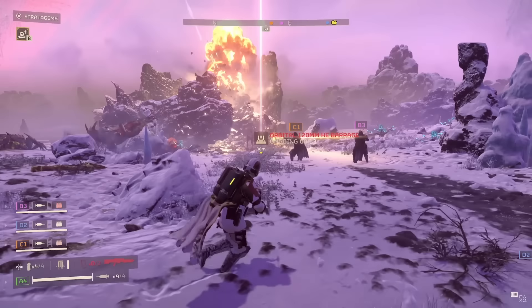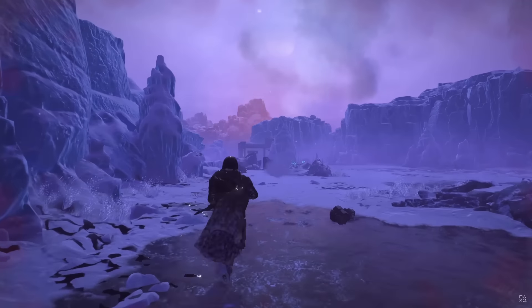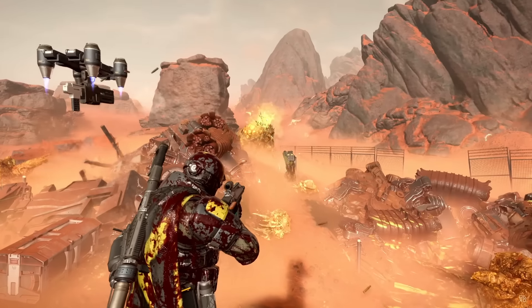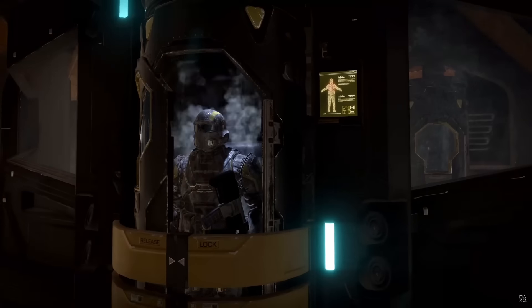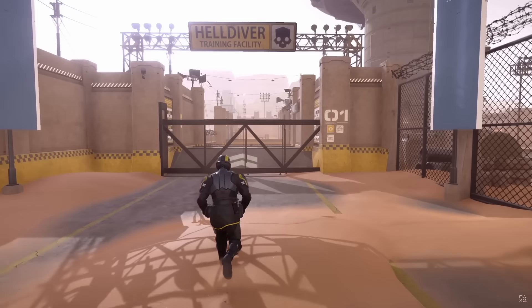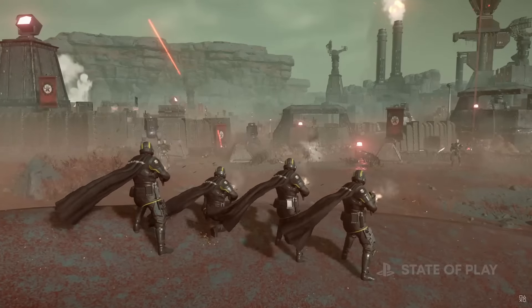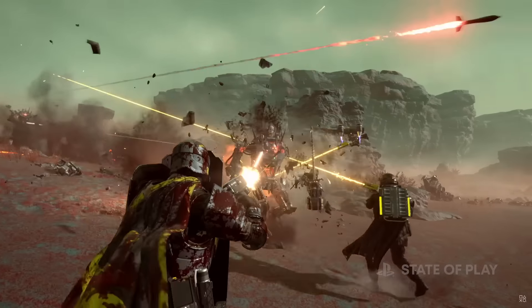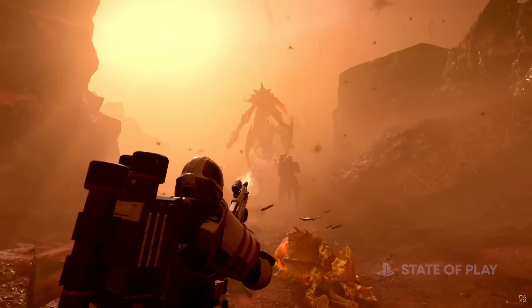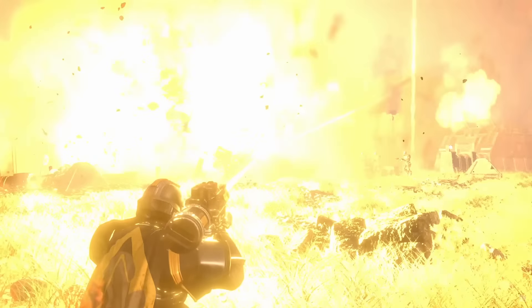What can you expect from Helldivers 2? Here's a drill down of what we know so far. Let's do a very short premise and then we'll dive straight in. Helldivers 2 is a third-person squad-based shooter in which you play the role of a Helldiver, a protector of Super Earth. Your purpose as a Helldiver in this dystopian universe is to protect Super Earth from its foes. In a four-man team you will have to work together during intense and chaotic combat to complete different missions and objectives.